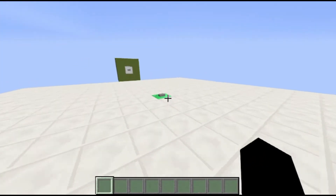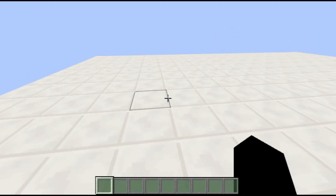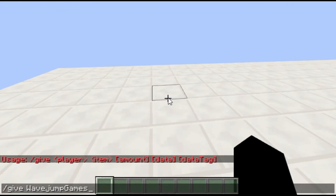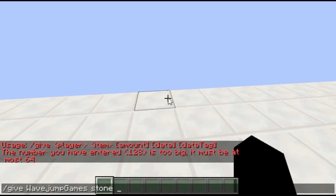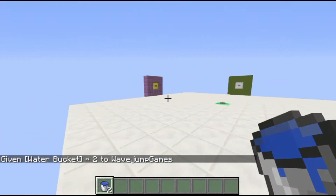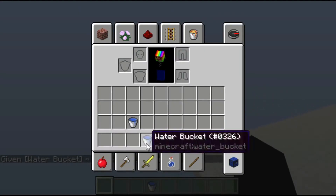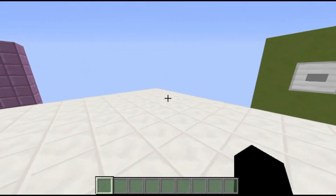Slash give now ignores item-specific stacking restrictions. So for example, if I give myself two water buckets, it actually stacks them — unlike before, because water buckets aren't usually stackable. So that's what that fixes. There's the slash give thing, and the slash title one we've kind of already covered in our first episode, but I'm going to go over it again anyway.